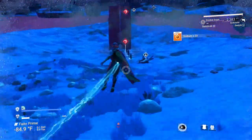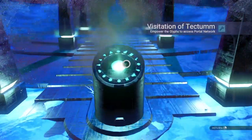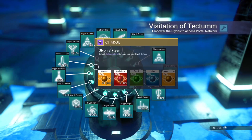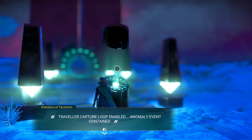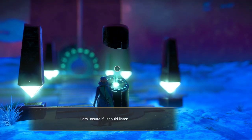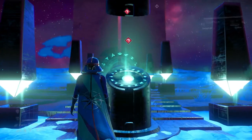It is the epitome of aggressiveness. Copper — see, I knew we needed a lot. Hopefully we have enough. We do — I think that should be it. Traveler capture loop enabled, anomaly event contained. The portal seems to beg me as I approach, demanding my attention. It requires me to activate it, requires me to travel on. Request this planet's address — and there it is. And we're going to leave.